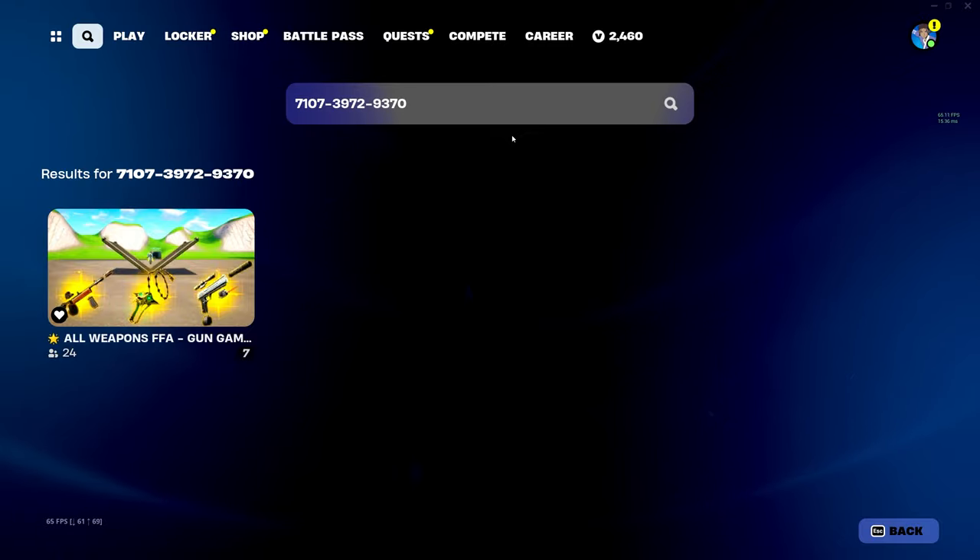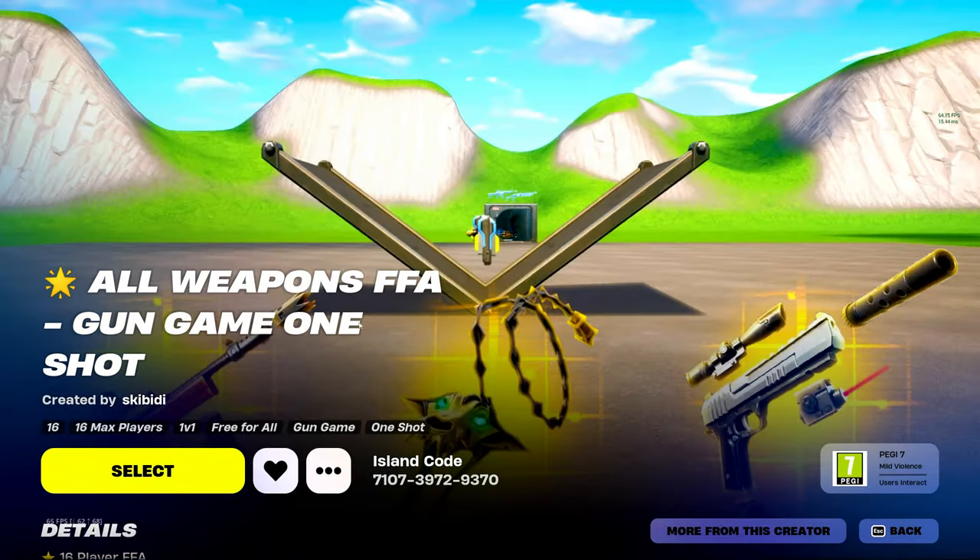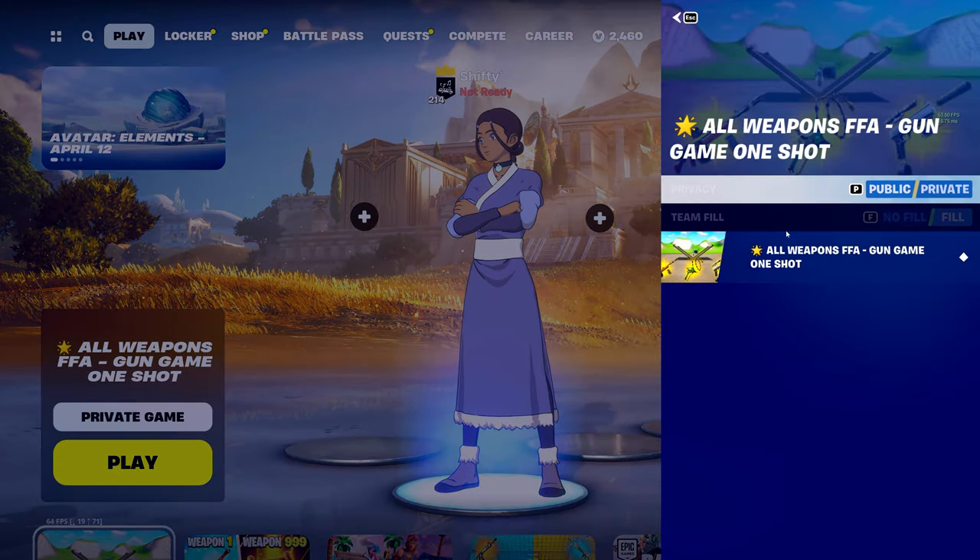After you type in the code, click on the map, click Select, make sure it's a private game, and ready up.